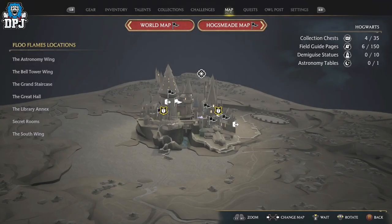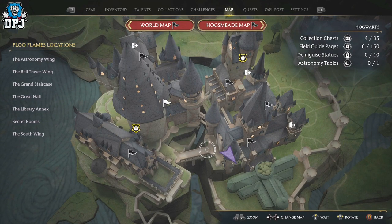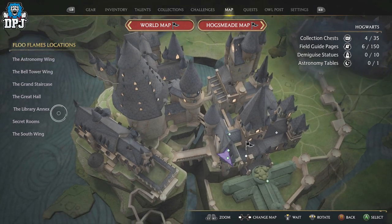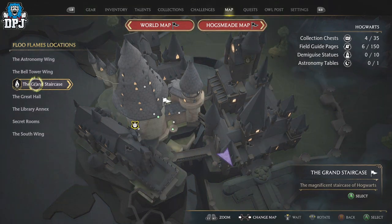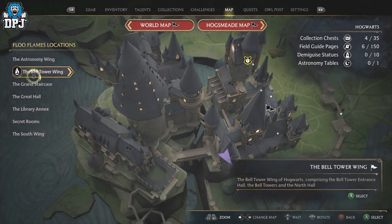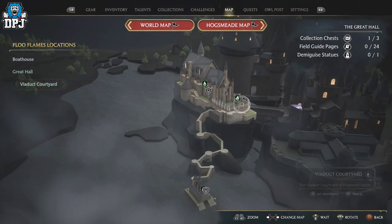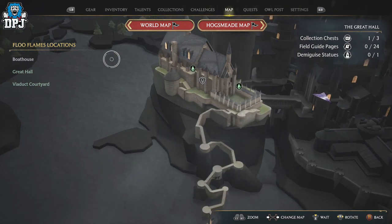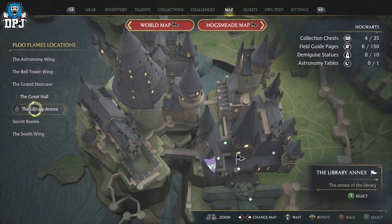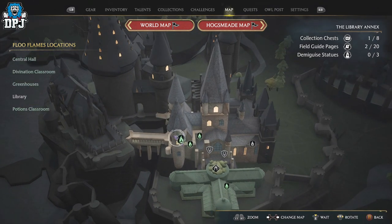Where this is located is right here — see this bridge? This is where you need to get to. There are a couple of ways you can do this. It's basically any Floo Flame around this area. I had to run here to unlock this, but I went to this Floo Flame right here, came out the door, and ran across. There are a million and one different ways to get here. The library annex is probably the better one — just run down the staircase and come here.